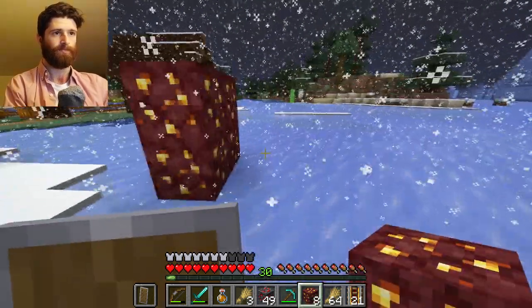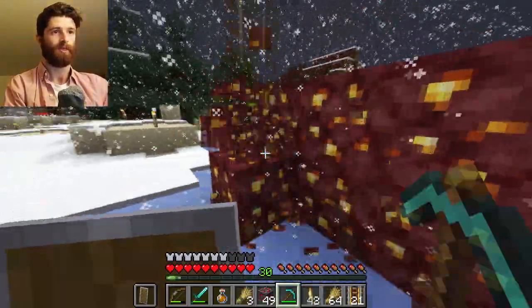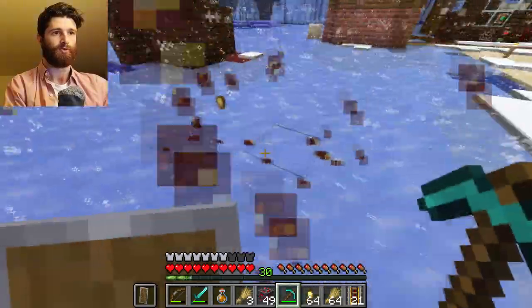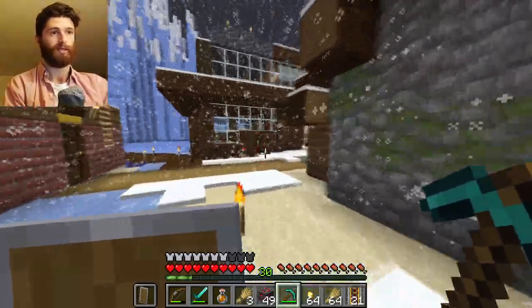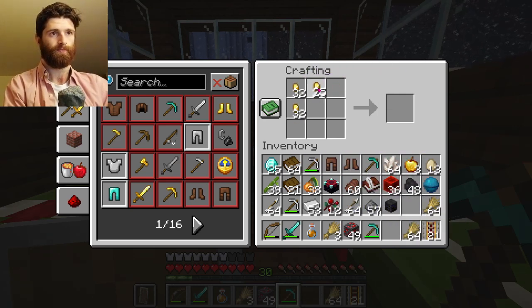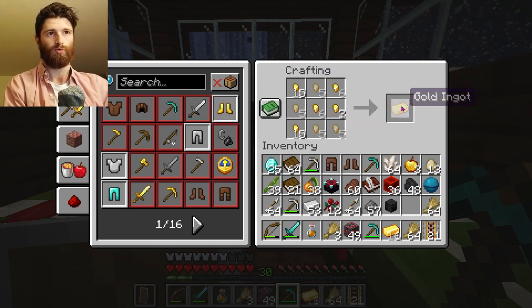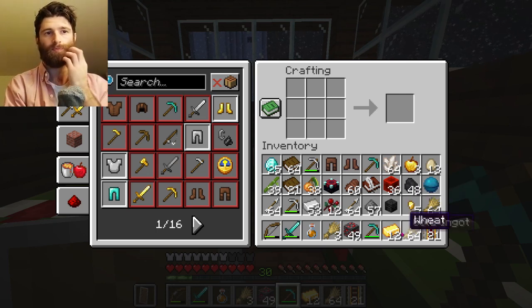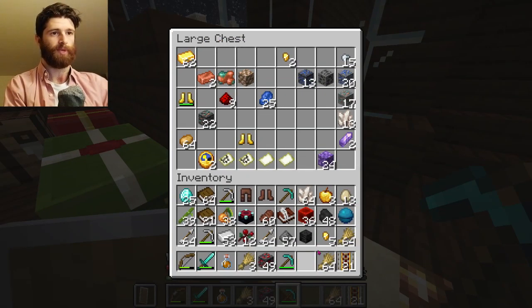Alright, 12 pieces gives me how much gold? We got - let's see. Okay, a few ingots. In total we have... 12, okay, 1 ingot per block - that's about what I expected. Alright, let's just leave that. I'm going to go back with this stuff, and one more thing - the gold. Okay, let's go back again.